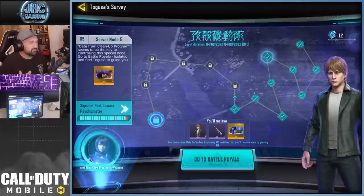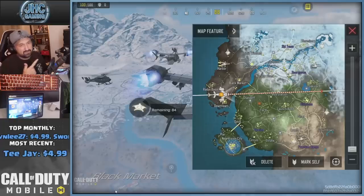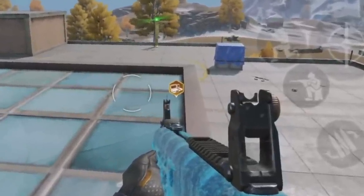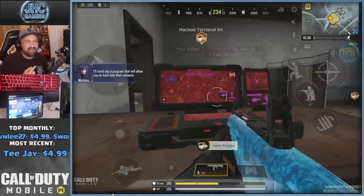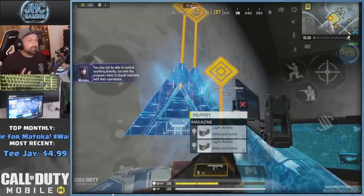For server node 5, you just need to find one of these terminals and hack it - that's all. You don't need to find Taguza or talk to him; he's not part of this mission. Every main location on Isolated - like Overgrown, Kill House, Practice Range - will have these terminals. If you want it easy, just go to Sanitarium; they're easy to find there. I also found one at Black Market, Practice Range, and Countdown. When you get close to a main building, small markers will pop on your screen showing where a terminal is.